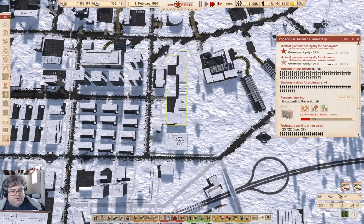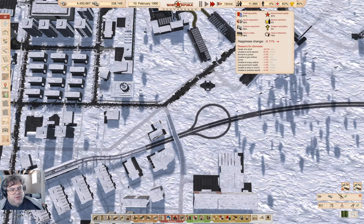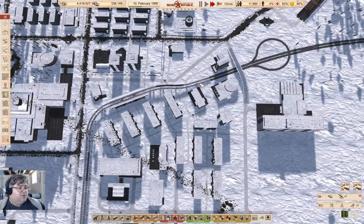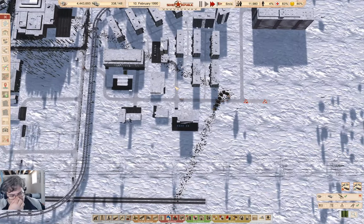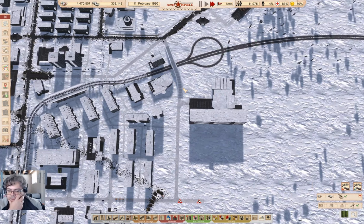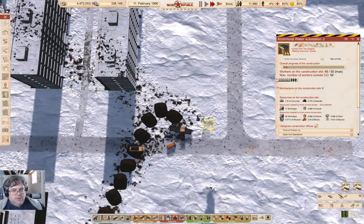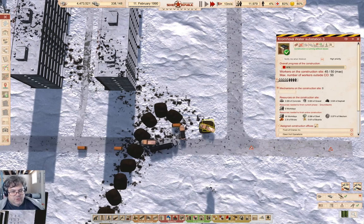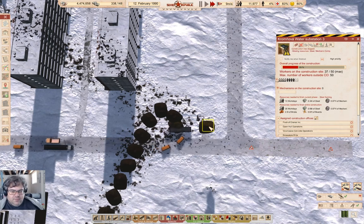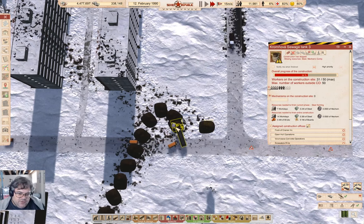Over here we are at 17%, and over here we are at 14%. What's loyalty doing? 62% — not too bad. We are at 4.4 million rubles. If you keep building exports up, that is going to happen. There will have to be a whole bunch of research done here to get a bunch of stuff ready to operate. Water substation is waiting for materials — it's going to be waiting for stuff to come from another place. This is also waiting for stuff.